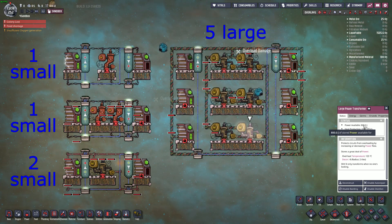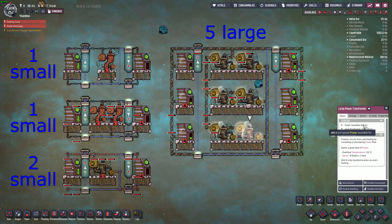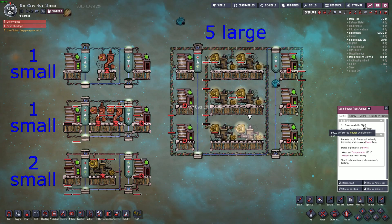This means regular wire can support one small transformer, conductive wire can support two small transformers, and heavy wire can support five large transformers.